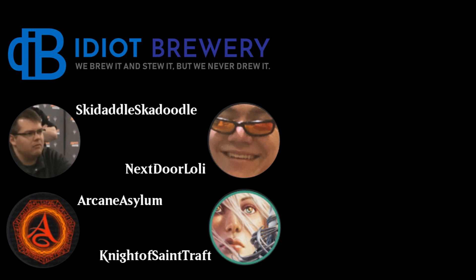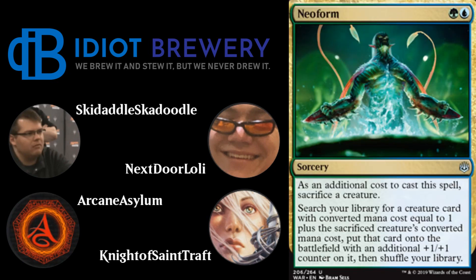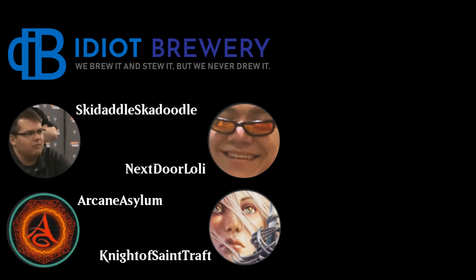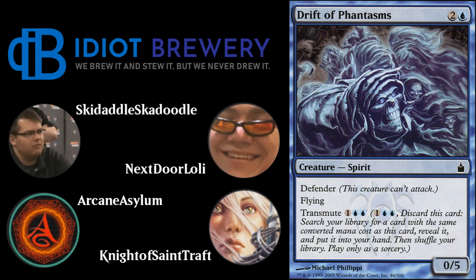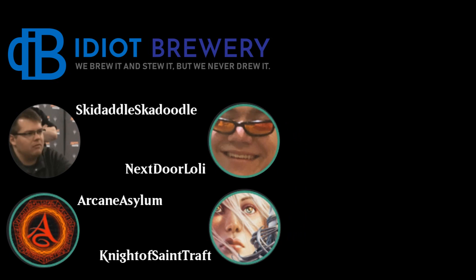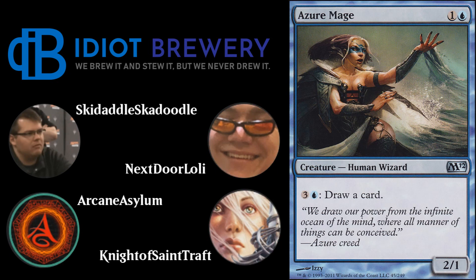A turn three kill seems sweet. The deck runs four Birds of Paradise and four Noble Hierarch to ramp into it. It's not a turn one kill like other decks playing this card, but the deck also plays Neoform, which comes in handy with the Noble Hierarchs and Birds of Paradise — you can Neoform those one-mana creatures into the artifact you need for the combo. It also plays Eldritch Evolution to tutor up Pelopala or Grand Architect.